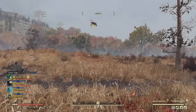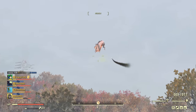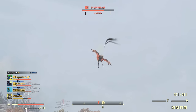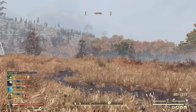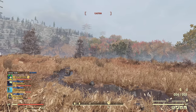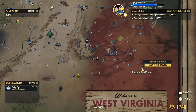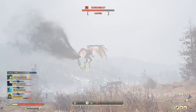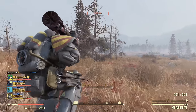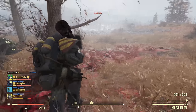Did you ever find fighting a Scorch Beast annoying — she's either too far, you can't reach her with your weapon, or she refuses to land? If you've ever been in that situation, you won't be anymore. Three missiles, usually enough for a Scorch Beast. You pick up missiles from random places all the time. There is one way to get a Scorch Beast to land close to you: she needs to fly toward you and will land close on kill, but it requires extra patience.